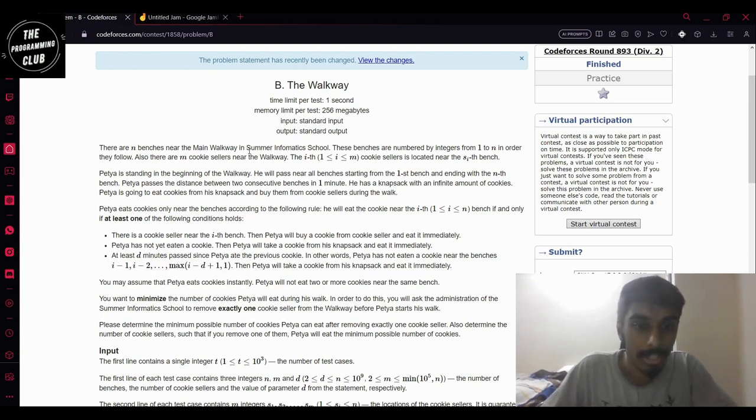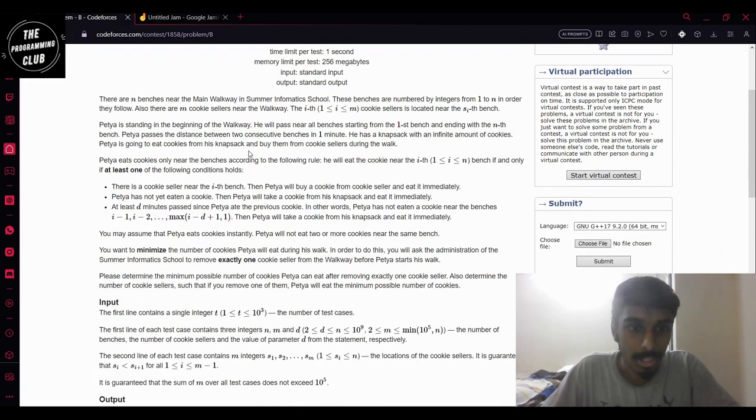There is a guy who starts walking from the first bench and goes to the Nth bench. He can walk between two benches in one minute and he has some cookies with himself, so he'll be eating some cookies on his journey. He eats cookies at the benches according to some rules. If there is a cookie seller near the i-th bench, he will eat a cookie.